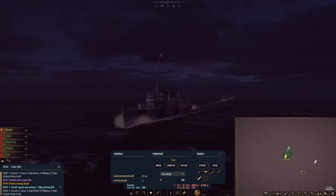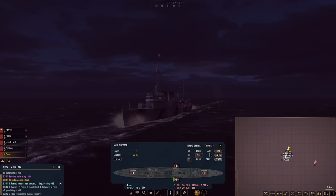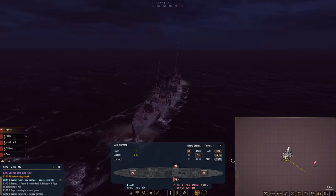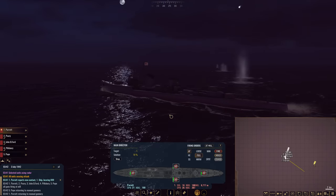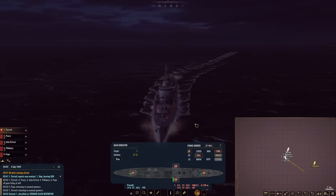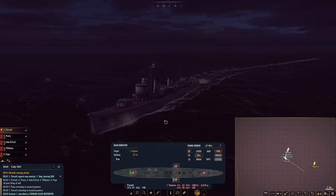Let's change course slightly. I want Pope back here. Stop firing high explosive at the target — fire starshells. Additionally, I do want Parrot, as she turns around, to fire armor piercing at the target. Try to punch some holes in this Japanese destroyer, which is now receiving quite a bit of fire. Star shells are popping up above her. She is turning quite aggressively — it is a Yagumo-class destroyer.